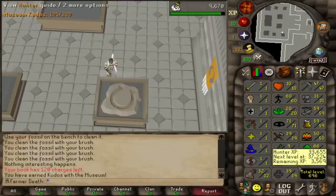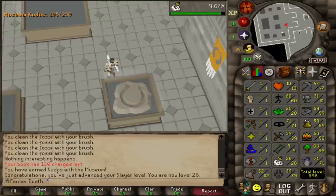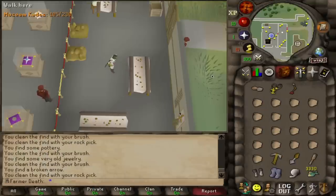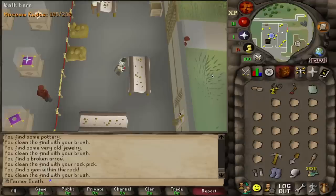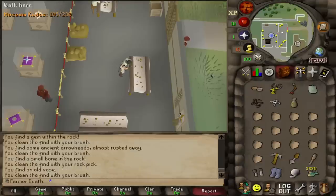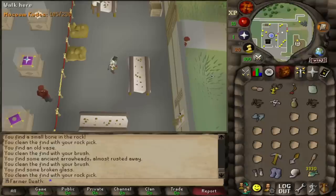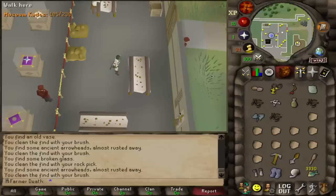This is actually the first step to getting another critical unlock for this account, which is level 30 Slayer. I've been repeating myself a lot over this series, but I didn't want to do any easy achievement diaries until I actually had 30 Slayer. That's because the experience lamps from the achievement diaries require level 30 to be used, and of course I want all of my experience lamps to go into Slayer. So now it's time to sit down and crack out level 30 Slayer so I can do those easy achievement diaries.